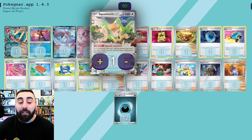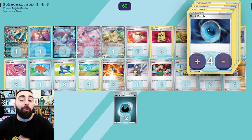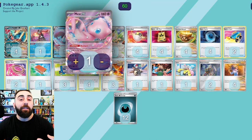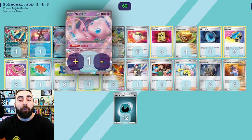Motivate is actually pretty useful here, and it's another way to power up Mew EX, because Dark Patch only accelerates to Dark Pokémon and Mew is clearly a Psychic type. Motivate will allow us to do that, and it will help in some matchups — like a Giratina matchup — we can just hit for Lost Impact and deal big damage.